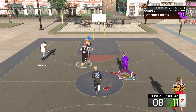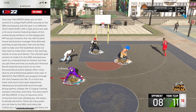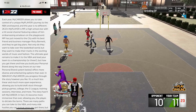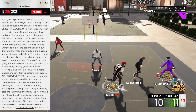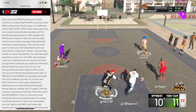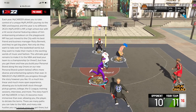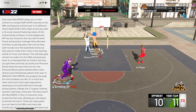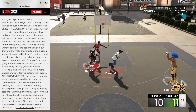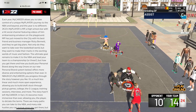For MyCareer, your My Player is MP — a high school star with a hit social channel featuring videos of him embarrassing amateurs on the playground. MP has just moved to the city with his best friend and business manager Ricky Bennett, and they've got big plans — not only to take over the basketball world but to make their mark in music and fashion. The ultimate goal is to make it to the NBA and lead your team to a championship or three, but how you get there and build your personal brand is up to you.